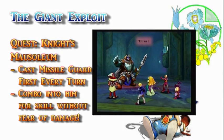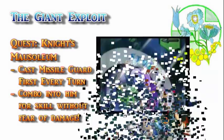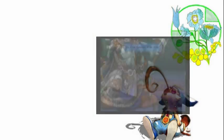You can see it in the episode I'm going to link to — this is the exploit I use in Laura's quest quite a lot. You simply cast Missile Guard and combo into him until your unit's skills spark. It's that simple.